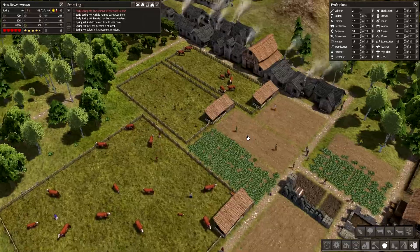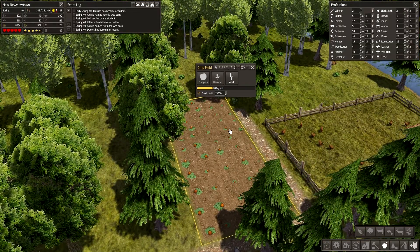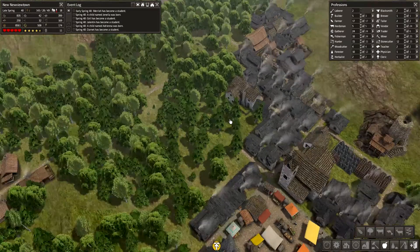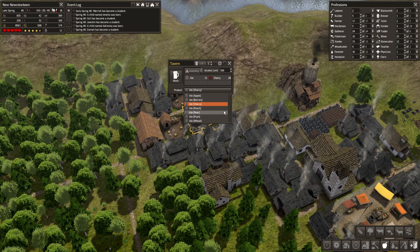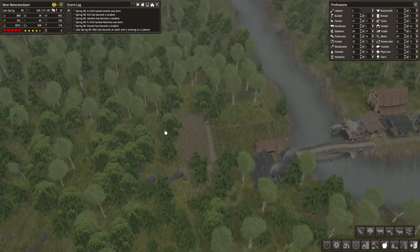All of a sudden we've got 200 firewood again — I don't know what's going on. We're getting some pumpkins actually, which is nice. I have tried pumpkin ale in real life and it's absolutely delicious. We can't even make something out of pumpkin in-game, which is awful. But pumpkin ale is delicious, I promise you that.